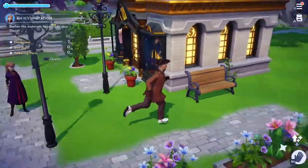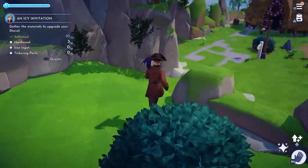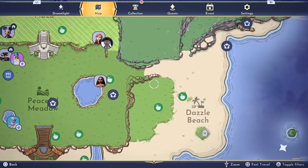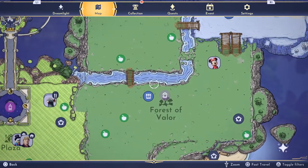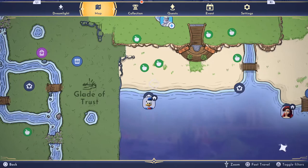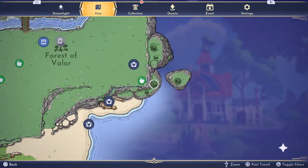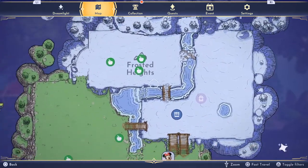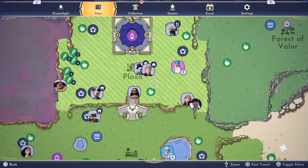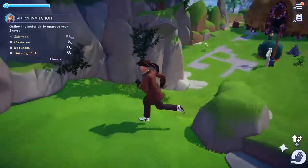Actually, I will grab Maui — because that will give me extra ore. Let me find where he's at. Is he in his house? There he is — he's over here by the house.